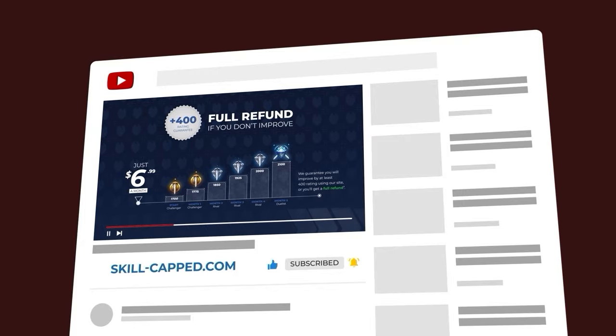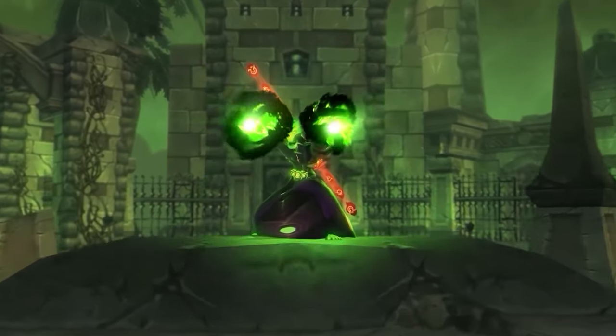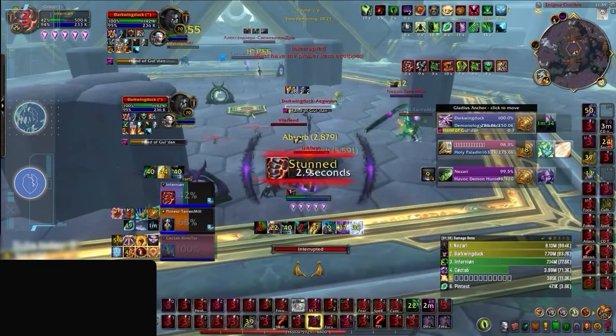Let's get back to the video. To make sense of our rankings, let's look at a class with three different levels of burst, starting off with the spec who has the weakest cooldown window in the game: Affliction Warlock.